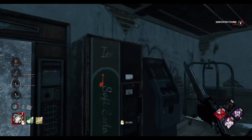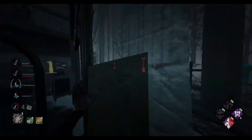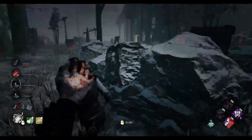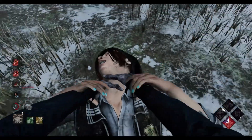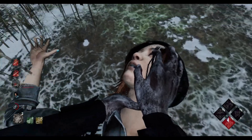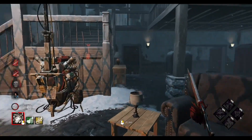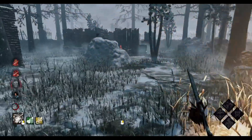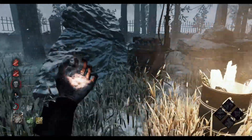With Devour Hope, this Meg just kind of runs into me - maybe she thought I was going to blink a second time. She's on the hook. And now we have five stacks of Devour Hope - this is awesome! Can we get our first Mori off? Blink onto this person's back and then kill them before anyone gets a chance to get rid of my Devour Totem. We give her the strangulation treatment - that's our first survivor down through Devour Hope. She might have only been hooked once or twice before that, but it's still cool just to Mori them. Moris are kind of cool - they're just for style really, but a bit of fun. Gotta love Devour Hope.